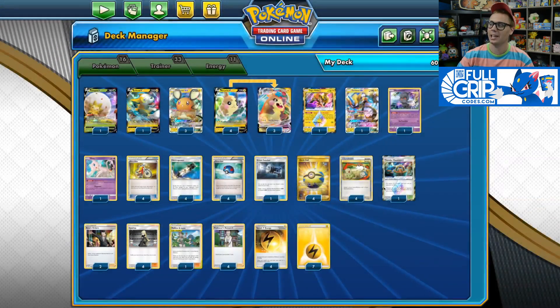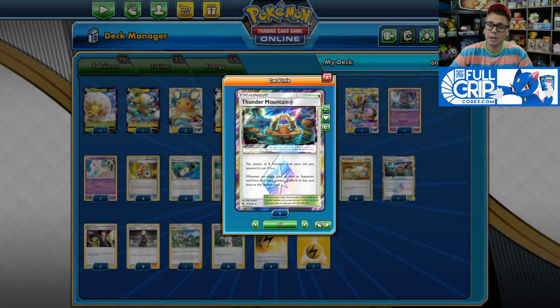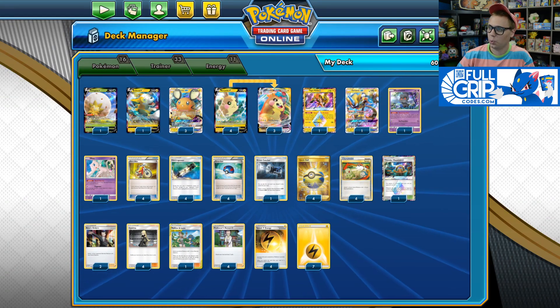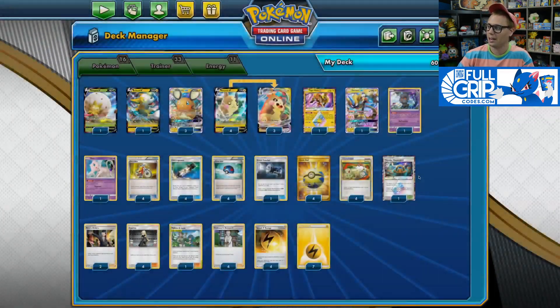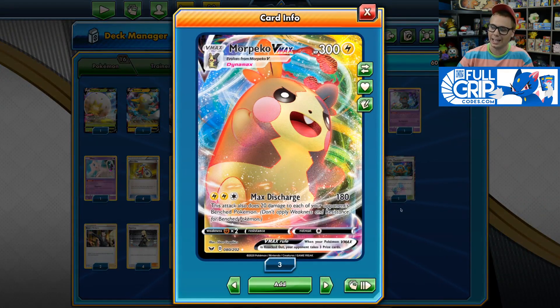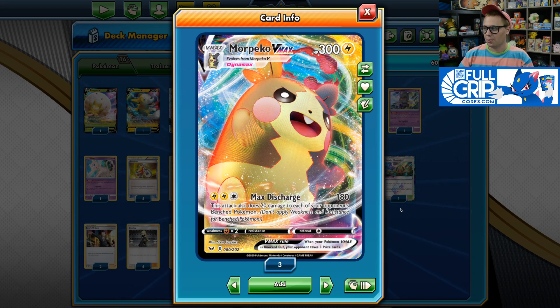We have Tapu Koko Prism Star's Dance of the Ancients, Thunder Mountain Prism Star — which will be rotating, but for now we've got it. Between Boltund V, Tapu Koko Prism Star, and Thunder Mountain Prism Star, it's very easy to get a turn-two Max Discharge for 180 damage. That damage output is super relevant because it easily two-hit KOs all Tag Team Pokémon GX as well as all Pokémon VMAX. So Morpeko easily two-hit KOs most threats while avoiding one-hit KOs in return.